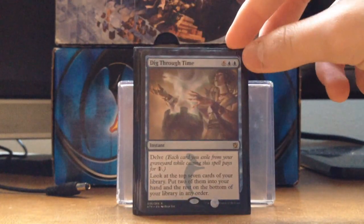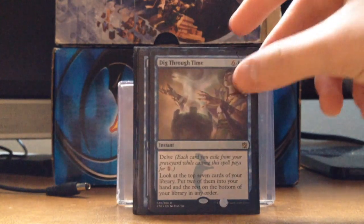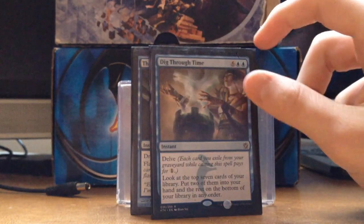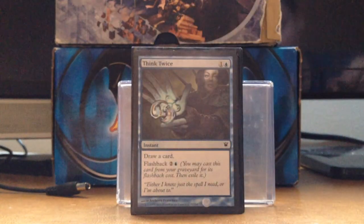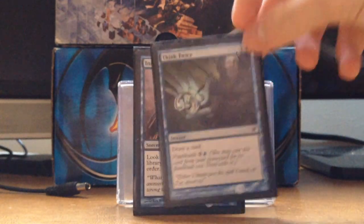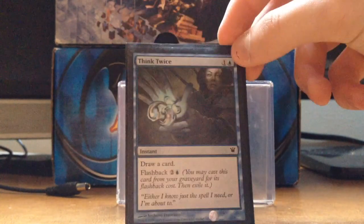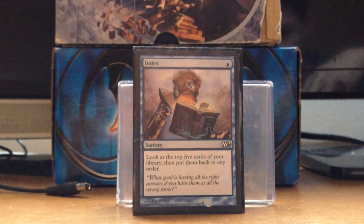Dig Through Time has been dropping in price so I got one. You build quite a big graveyard, just exile the lands or creatures you mill and you should be good. Keep that Runechanter's Pike up. Think Twice — draw a card and then flashback, something you do at end of turn to get value.